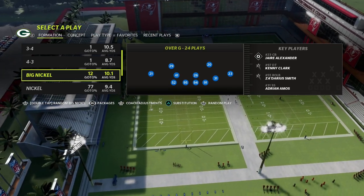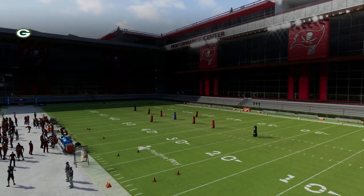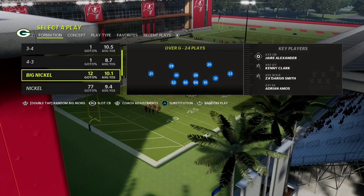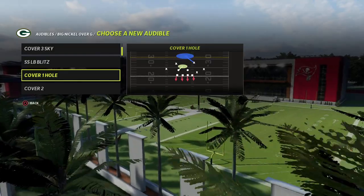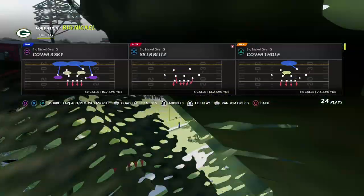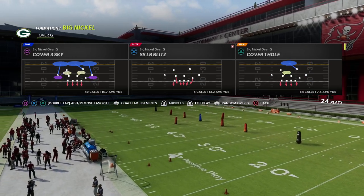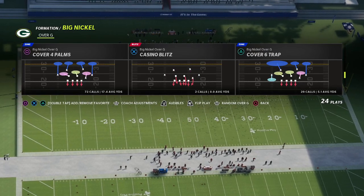What I like to do for this tip: put the slot cornerback package on the field. Really important — have auto flip off and auto alignment set to base. Then in your audibles, put cover one hole — that's really important for how we're going to run this defense. Come out in any zone play, because it gives you a really cool alignment with this coverage. I'll just come out in cover four palms.